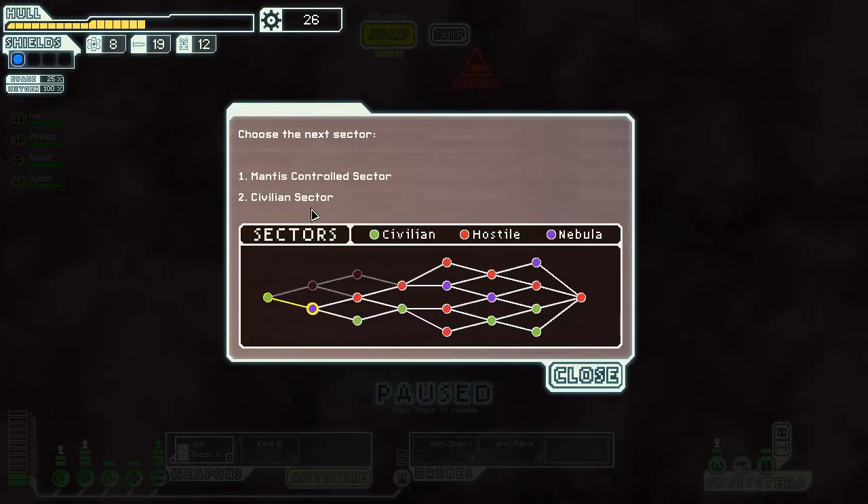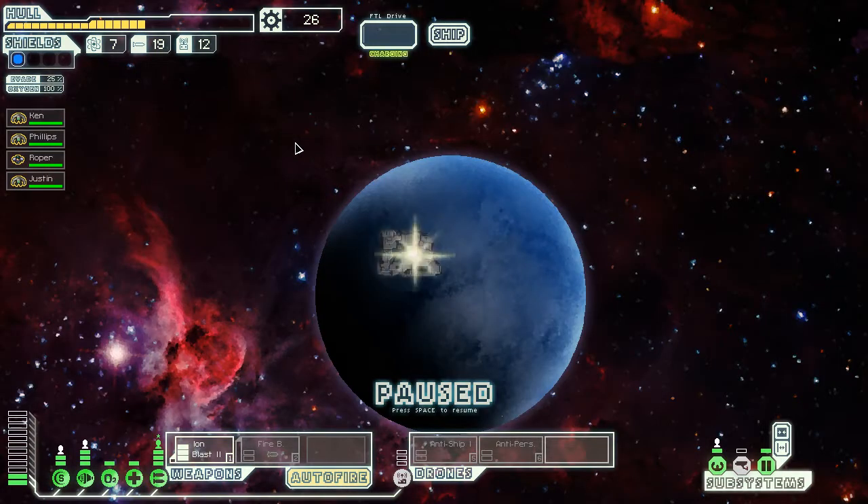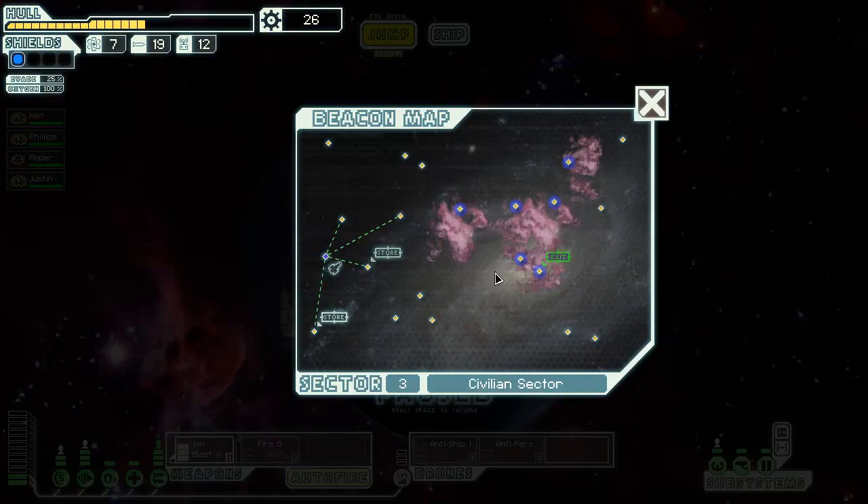I'm going to go to the civilian sector, because I don't want to go somewhere that's hostile to me if I don't have to. Now we've got a store, a store, and a random star. I'll go to the store.